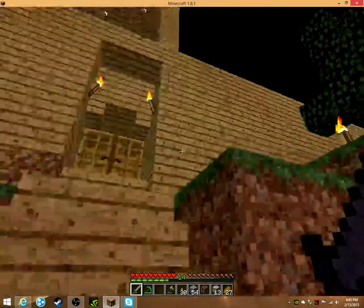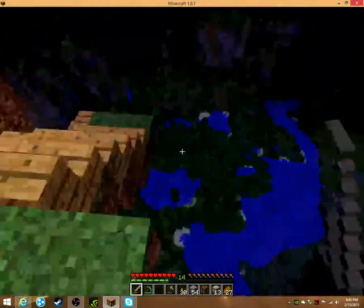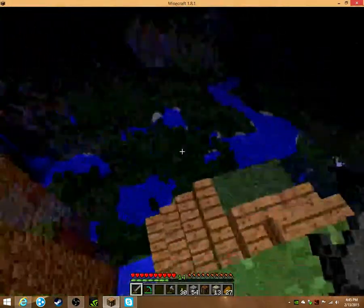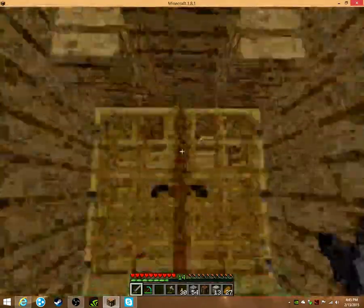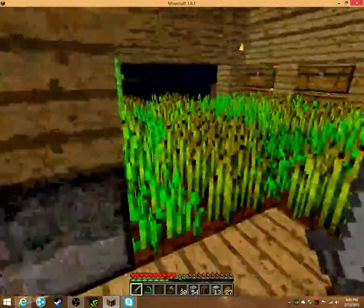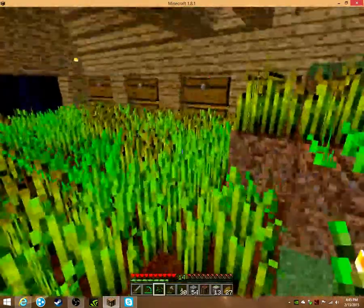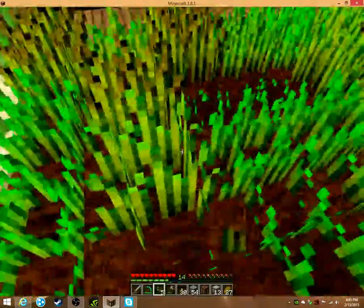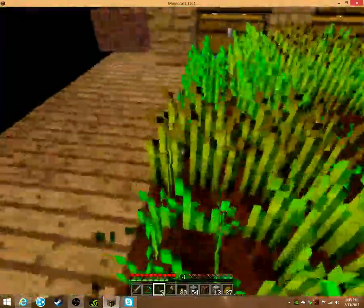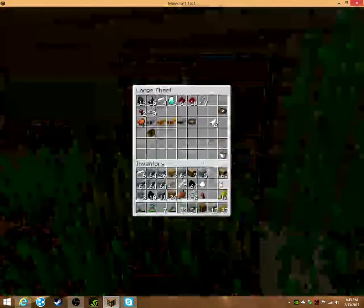Hey guys, it's Ron here. I was just getting set up on my world real quick. This is my single player world I'm going to try and do a let's play on — I've already gotten started on it just playing by myself. This is my stairs that I go up into my house that I'm still building, obviously, because there's a farm on my floor as soon as you walk in. I just got back from mining, and yes it's all hydrated soil so don't have to comment about that. Just throw everything in the chest.